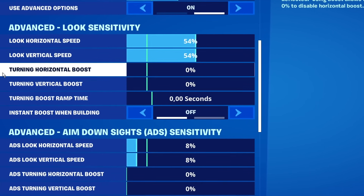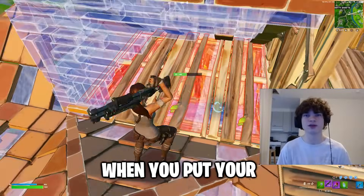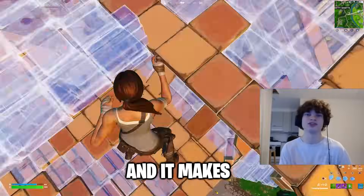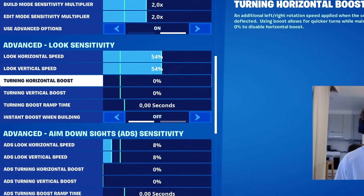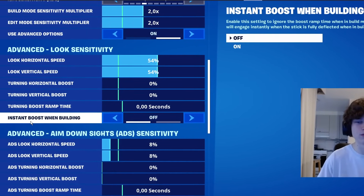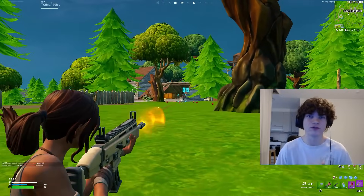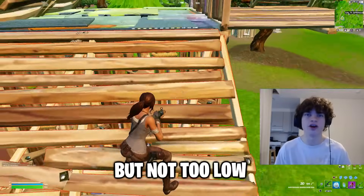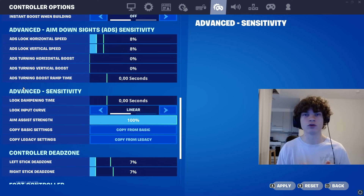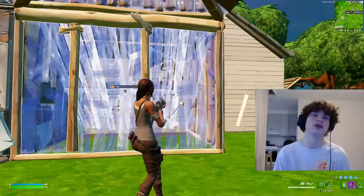We have your turning horizontal boost — keep this off. Having these boosts on makes you a really inconsistent player. Basically, when you push your joystick all the way in some direction, it activates the boost and makes your sensitivity even faster. Set your turning boost ramp time to zero and your instant boost when building off. Next up, we have your ADS look horizontal speed — this is your sensitivity when aiming down sights. Set this to low, but not too low. If you're going to be playing on my sensitivity, use 8%. Next, set look dampening time to zero, as this setting doesn't really do anything in the game.